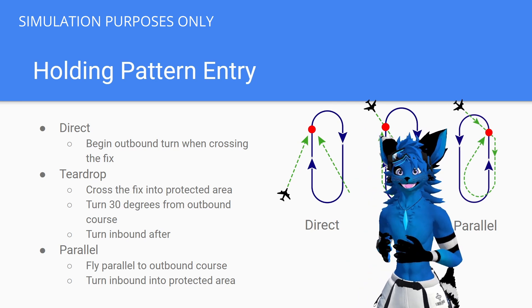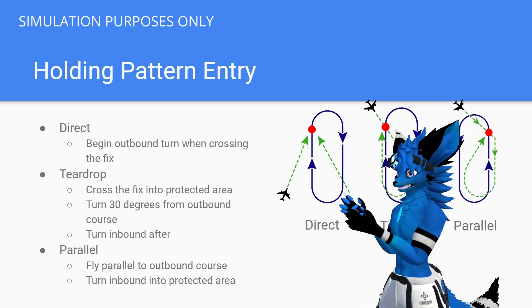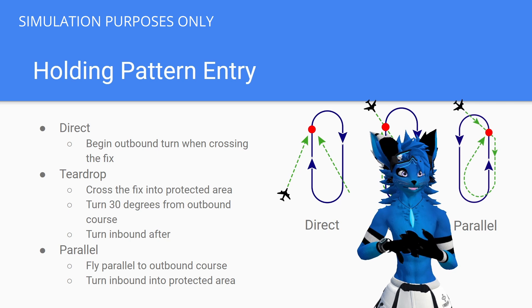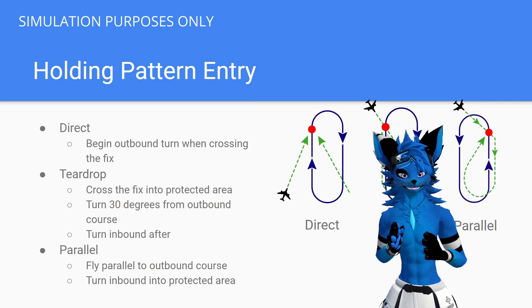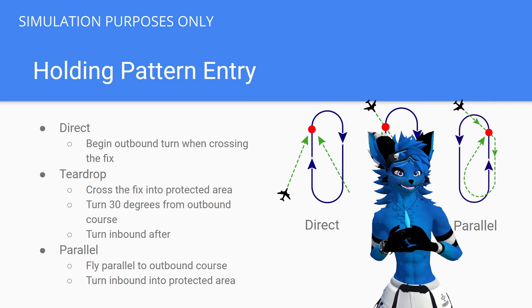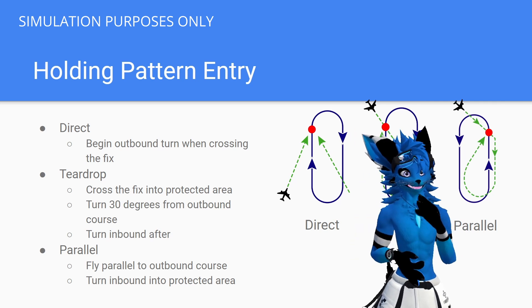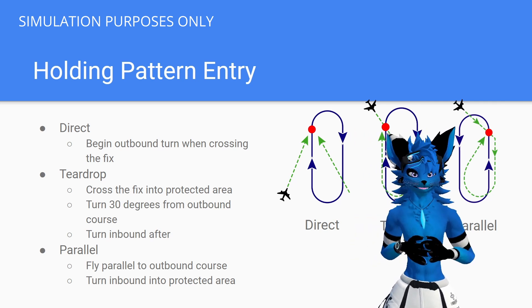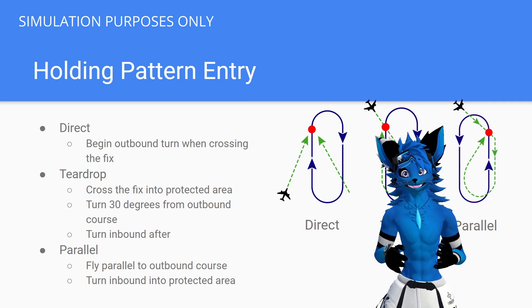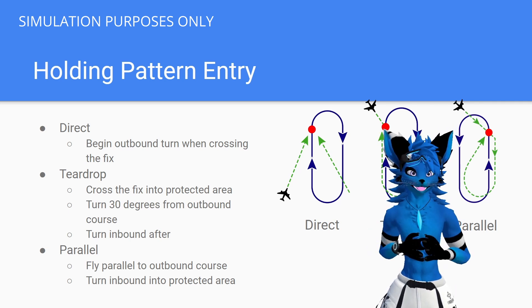The first and easiest entry to fly is the direct entry. We are going to fly to our fix and then start our first outbound turn in the direction that we're going to be flying the hold. In this example, we're flying inbound from the southwest making right-hand turns. We fly directly to that fix, start our first outbound turn, and then fly outbound for a minute.